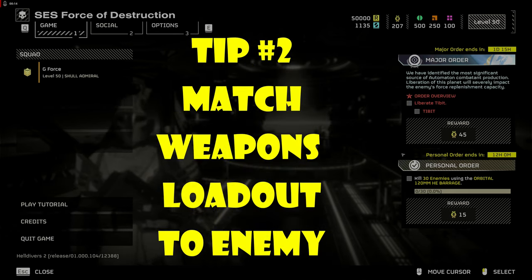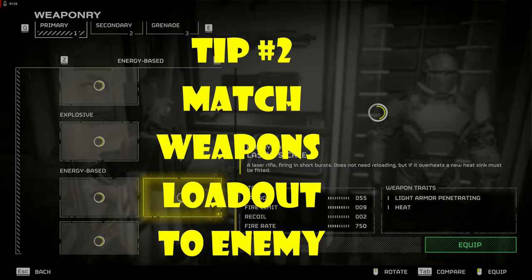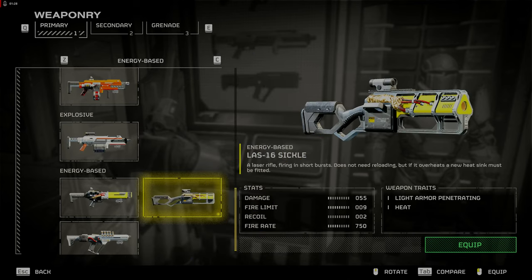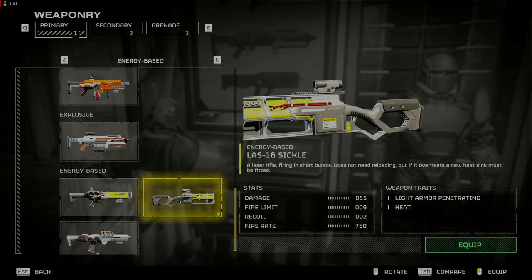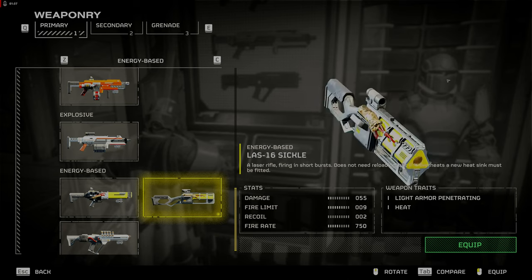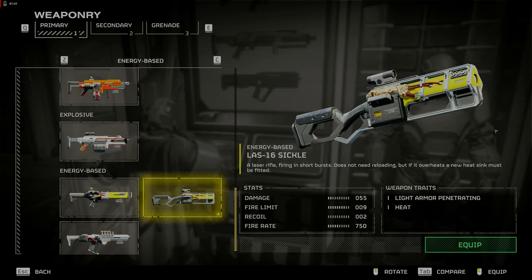Tip 2: Match weapons loadout to the enemy. Since I'm going against the Automatons, my two choices are the Last 16 Sickle or the Plas 1 Scorcher. The Last 16 Sickle is my new favorite for its fire rate of 750 and very little recoil. It will also suppress the Automatons, which can be useful. Unlimited ammo is another perk.